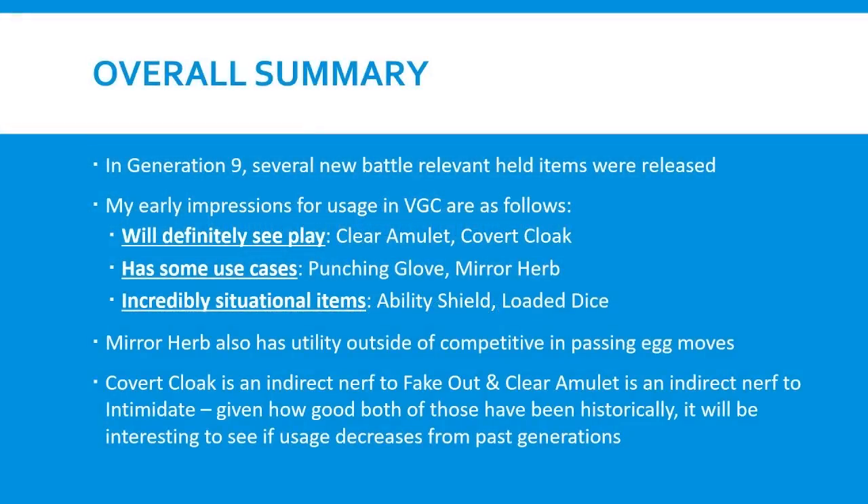Before we dive into each individual item, I just wanted to give an overall summary. In Generation 9, there were several new battle relevant held items. I've segmented them into three different buckets. The first are items that will definitely see play: Clear Amulet and Covert Cloak. The second have some use cases but won't be super popular: Punching Glove and Mirror Herb. The third are incredibly situational: Ability Shield and Loaded Dice. Covert Cloak and Clear Amulet are kind of indirect nerfs to Fake Out and Intimidate respectively, and it'll be interesting to see if usage for both of those decreases from past generations.